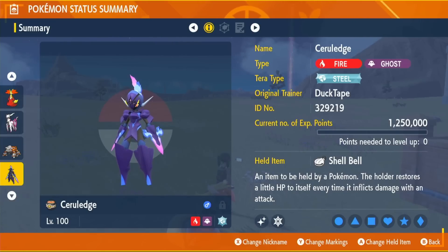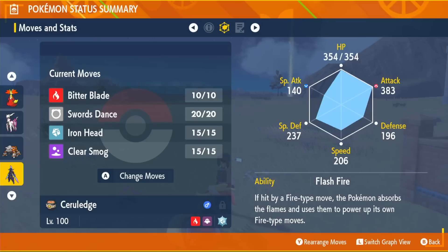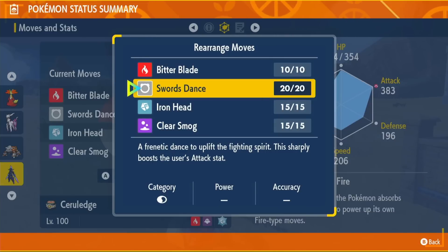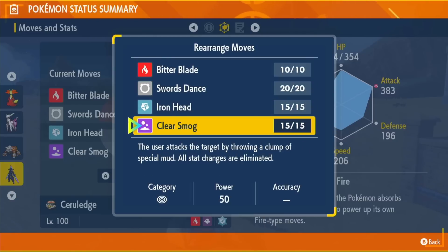Let's go over the build quickly. It uses a Shell Bell with Steel Tera type, EVs in HP and Attack, and an Adamant nature to maximize Attack and reduce Special Attack. The ability Flash Fire is vital — when we Terastallize into Steel type, Fire Blast won't affect us due to Flash Fire. The moveset uses Bitter Blade to stay healthy, Sword's Dance to power up, Iron Head for damage, and Clear Smog for when Delphox uses Nasty Plot.